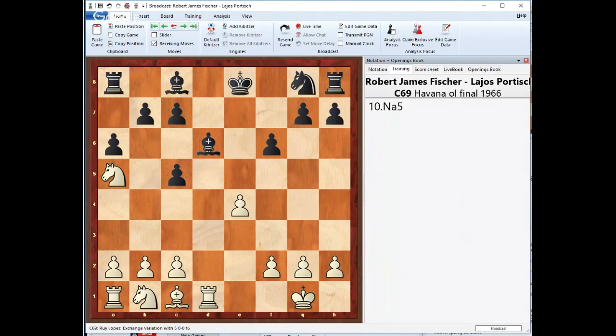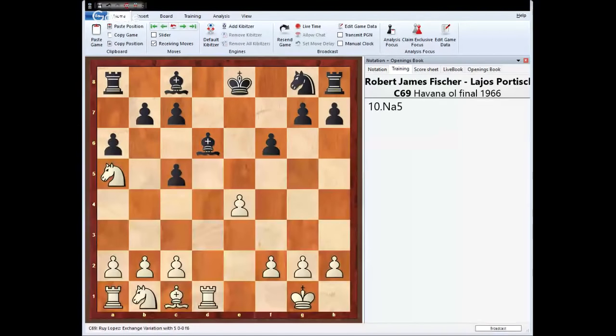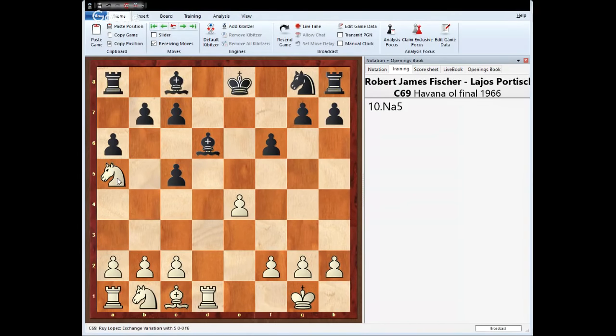Na5 — Bobby Fischer played that move. He doesn't just care about what he got in the beginning but starts working towards the two aspects we discussed: better piece activity — the knight now has a chance to jump in and attack the bishop — and better pawn structure, going after c4. Knight e7, bishop e3. These are the two things Fischer is actually playing with: he gets the structure and he gets the activity.